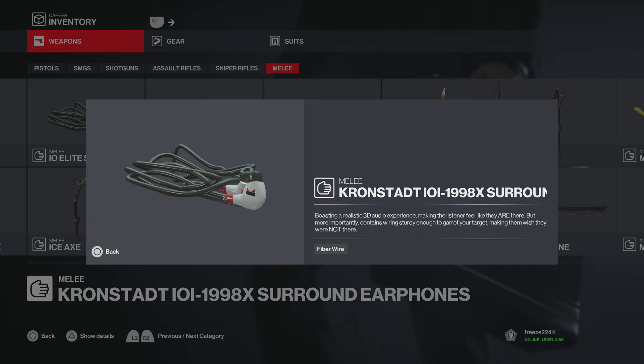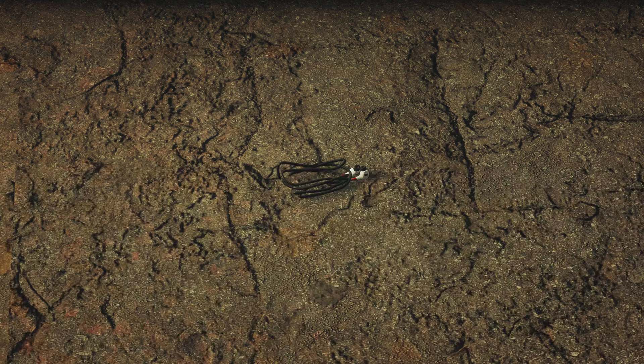Here are the items you get with the DLC pack. Starting off with the Cronstad IOI 1998X Surround Earphones — this is basically a fiber wire, that's all it is. It boasts a realistic 3D audio experience but more importantly contains wiring sturdy enough to garrote your target. This is what it looks like in game if you drop it on the floor. Underwhelming in my opinion.